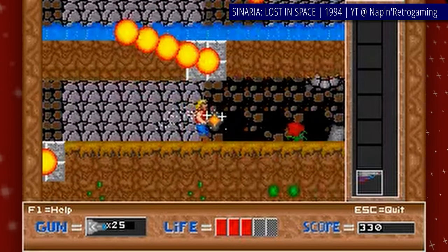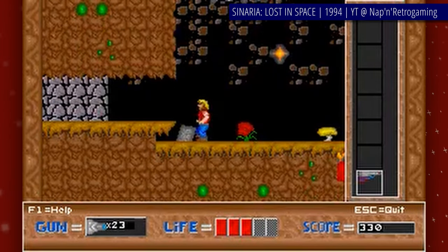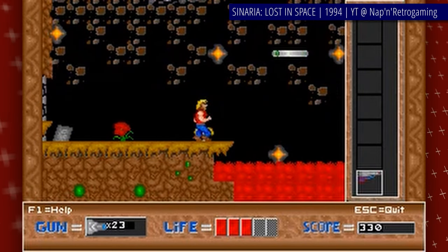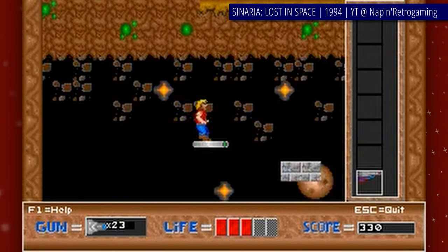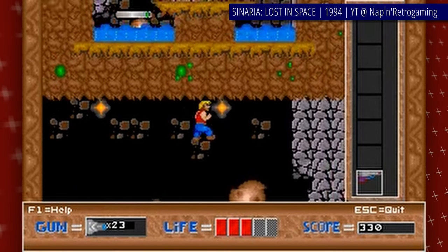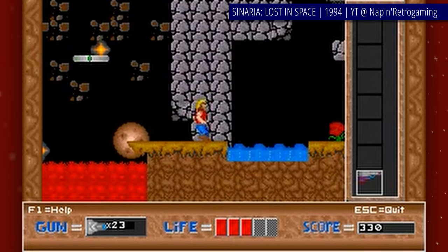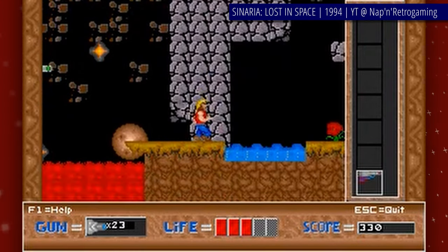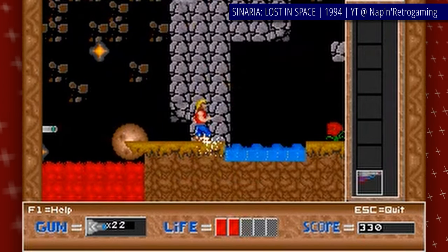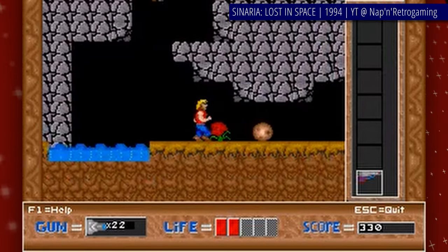Scenaria Lost in Space was released as a shareware title and was planned as a two-parter, with Return of Stomper meaning to drop a little after. Sales and popularity — or lack thereof — must have been a factor that prevented the second game from coming out. But Scenaria is genuinely a really fun game to get lost in, with a lot of cool mechanics, little secrets and addictive gameplay. If Silly Knight was not something down your alley, check Scenaria out — it's just as good.